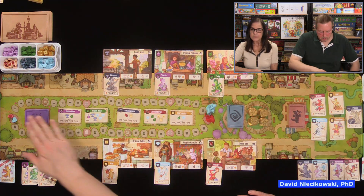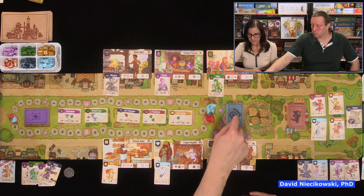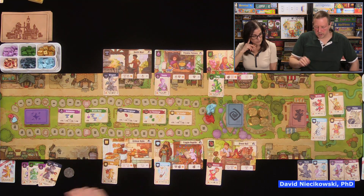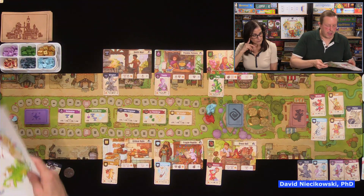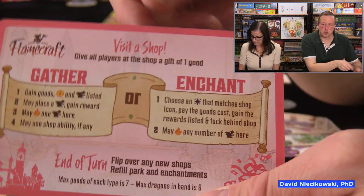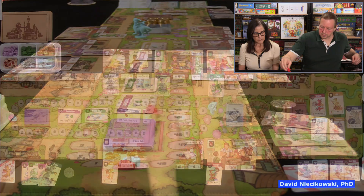Setup is complete: five enchantment cards are face-up, the fancy dragon deck is ready, artisan dragon deck is set with five in the park, six basic shops are out with matching starting dragons. Now for the actions — it's simple: you only have two actions to pick from. You can do a gather action or an enchantment action. You take your dragon and go to a shop. You can go to the same shop as someone else but you'll have to gift them a good or a gold.